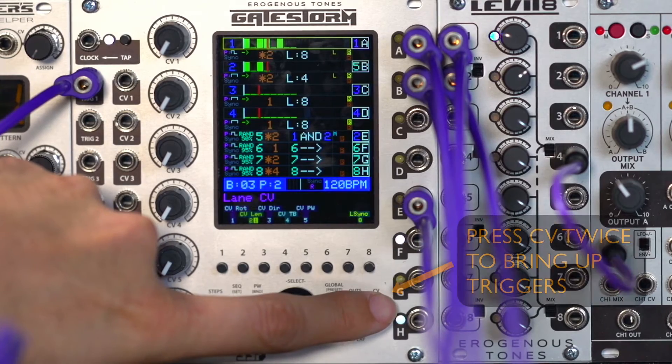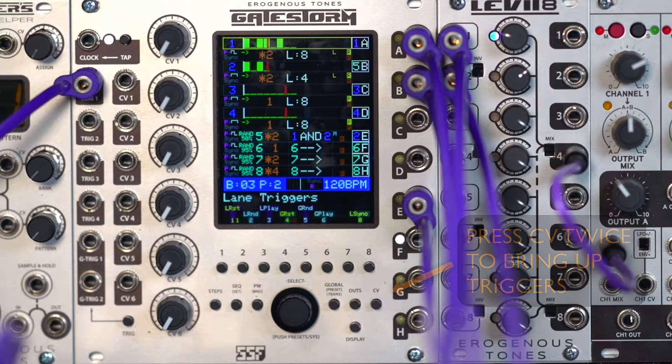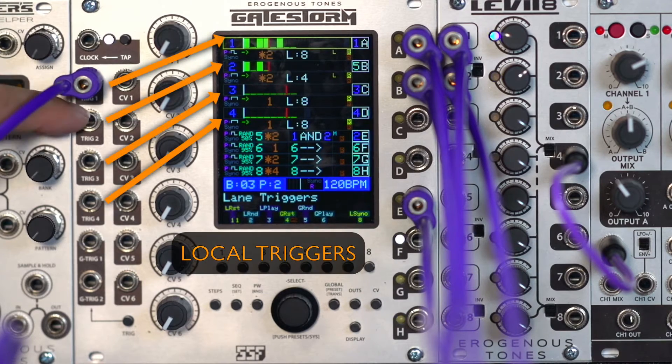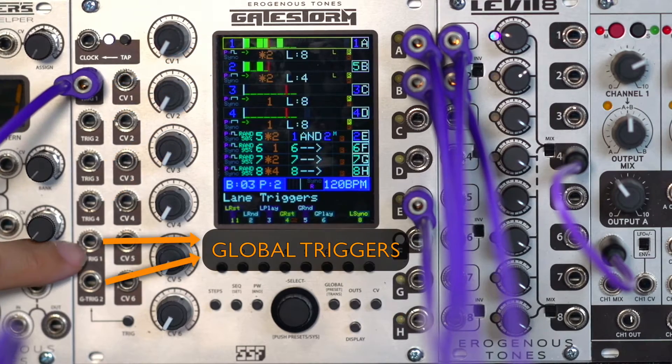Let's go ahead and look at complex lanes and start by bringing up the trigger menu. Complex lanes have this concept of local trigger and global trigger. These four are the local triggers here, and these are for the specific complex lanes that share the same number. The global triggers are these two at the bottom.